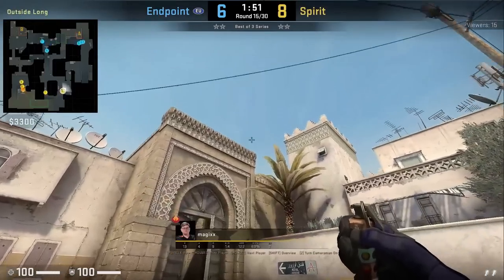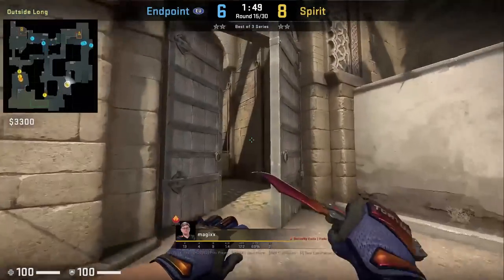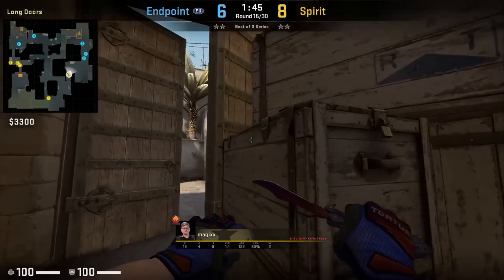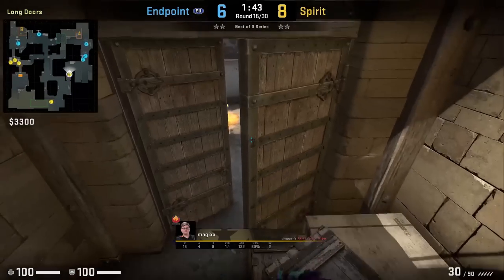I've shown Forrester with a long A self boost. Matt does the same but with a different lineup — stay behind the door, aim top left of this box, then move forward until stuck, turn right, and crouch jump up.